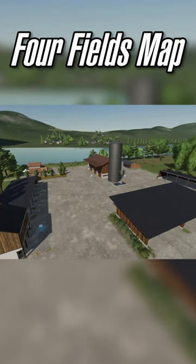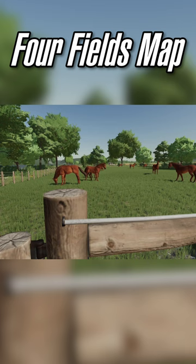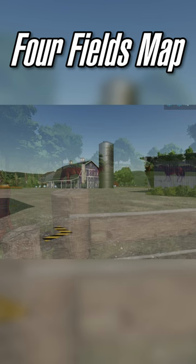Omatana released some more information on her map for Fields, this time about the second farm on the map — one we haven't seen yet. She's just finished it up for both the US and German versions, and it's located on the west side of the map by the river. The sizing is the same as the first farm with a slightly different layout, and of course the productions, the house, and the silo are all there.